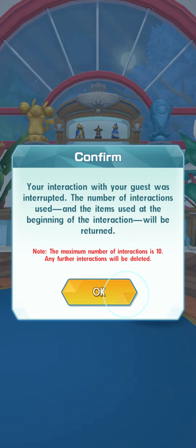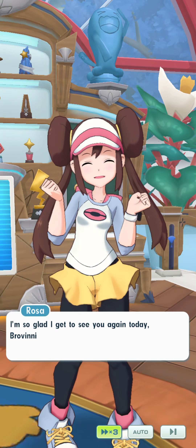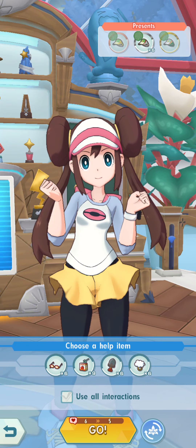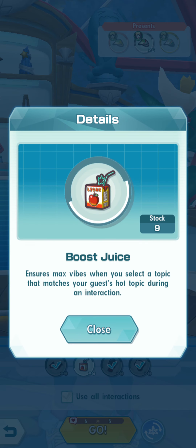The most important first thing is making sure you have all the items necessary for the interaction, but that's not the detail of this video, so I'm not going to go into that too much. I will tell you what items I will be using. I am preferring to use only these three items and not using Boost Juice because I don't want my Max Vibes to be triggered too early.